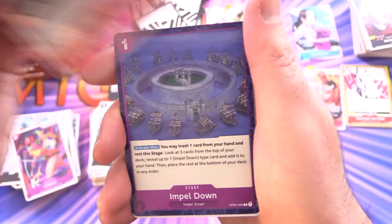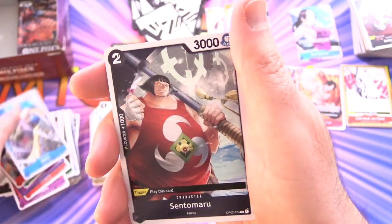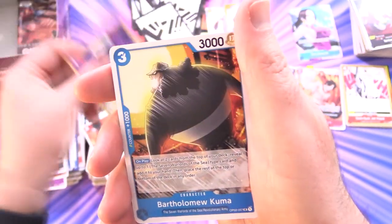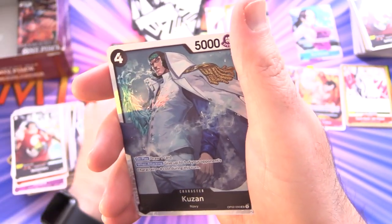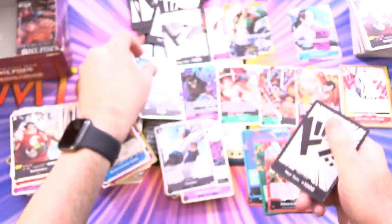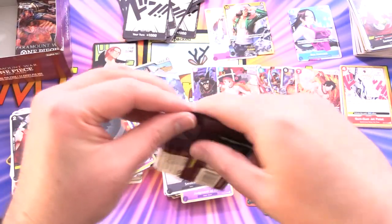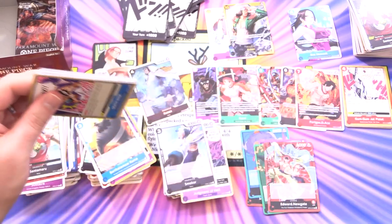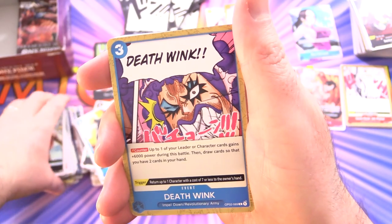Next pack: Solitaire, Degura, Impel Down, Trafalgar Law, Kindu, Moji, Sentomaru, and Curly Dadan. For the uncommons: Hydra, Bartholomew Kumar, and Smoker. Along with Kuzan — another super! And I don't know if we'll be able to get a Manga Ace though. If you get the regular Ace, what are the chances of getting the Manga version as well? Does anyone know the odds? Is it even possible?